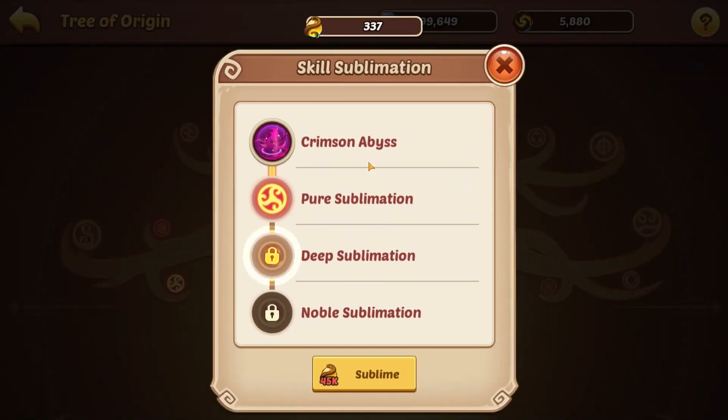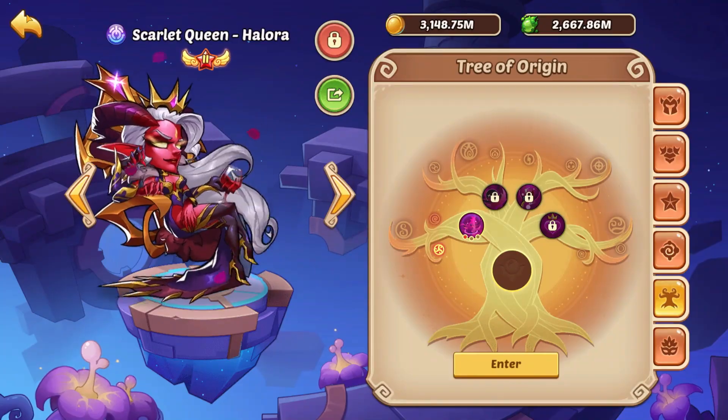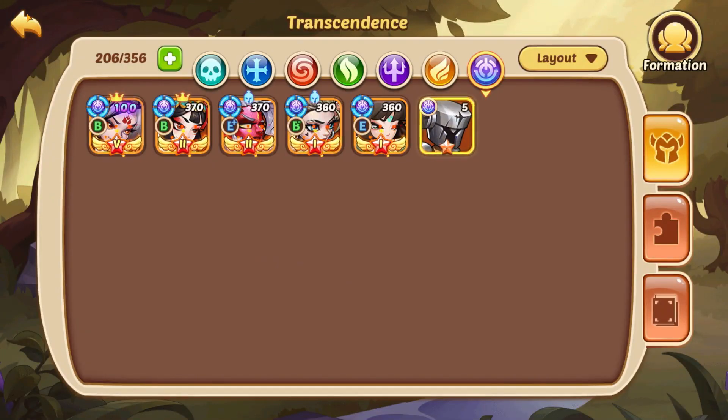Basically every hero needs their active skill maxed out. Check community guides on which sublimations are priority for different heroes, because every hero has different sublimation priorities.